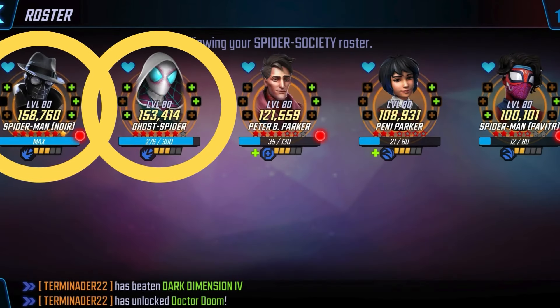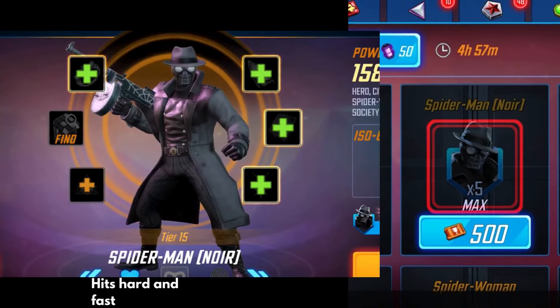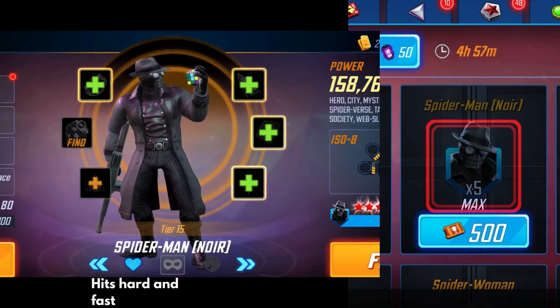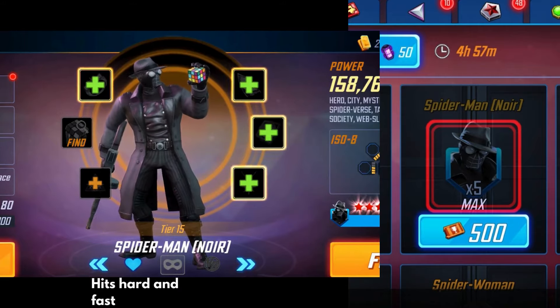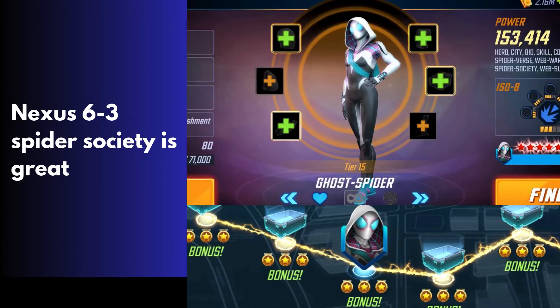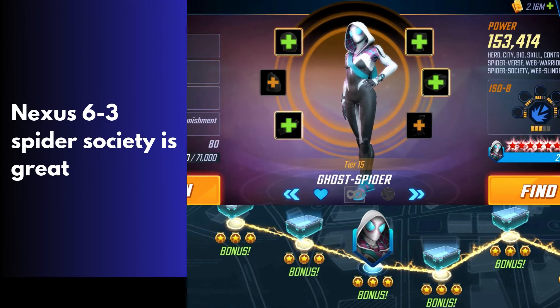Characters 8 and 9 come from the next most recent team, the Spider Society. Spider-Man Noir and Ghost Spider are characters we can get free to play and farm up. Hopefully we were able to unlock the other characters just through recent play. Spider-Man Noir can be found in the Arena Store — it's getting crowded, I know, but that's why we want to do our best in Arena. He got a rework recently as well, so he hits harder and faster. We can farm up Ghost Spider on campaign node Nexus 6-3. Spider Society is a great team — make sure you lean into it, they're going to serve you well.